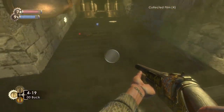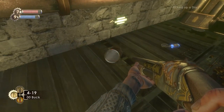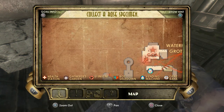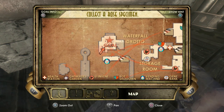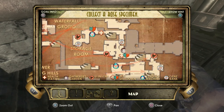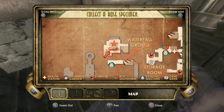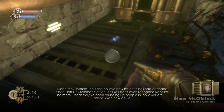In here there's another one of those weird dead cat things — I don't know what that is all about. And another diary. That's the first of three in quick succession. I'll show you where we are on the map there — Waterfall Grotto.